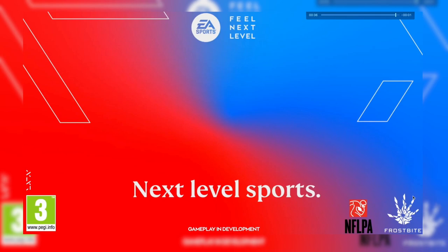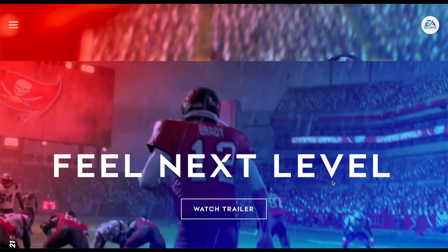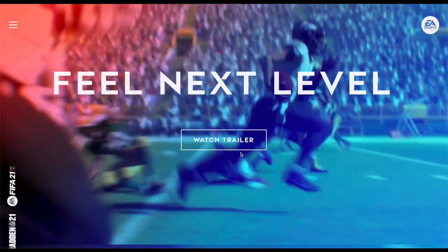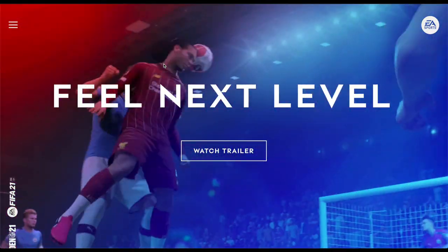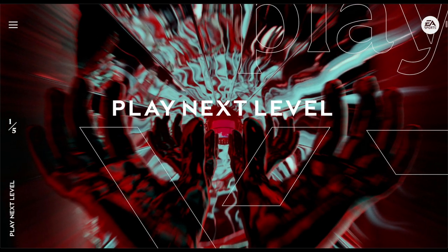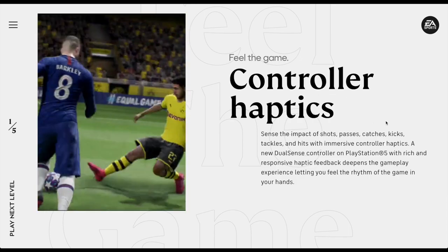You've got Henderson celebrating, and that's basically the end of your FIFA 21 reveal. It says 'Next Level Sports Feel, Next Level Gameplay and Development,' and we're still running with the Frostbite engine — no new engine, no Unreal Engine. Even though the trailer didn't reveal much, we've got some extra info EA put on their website at nextlevel.ea.com, which will give us more information about FIFA 21.